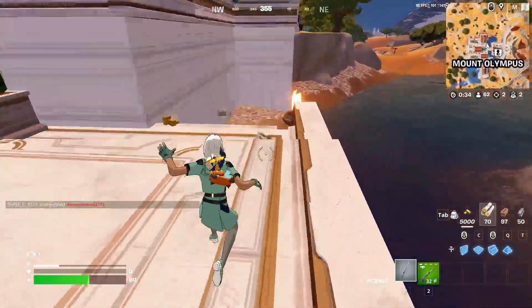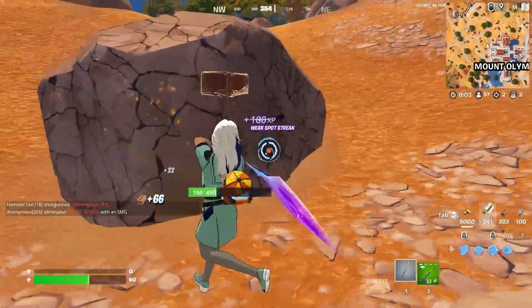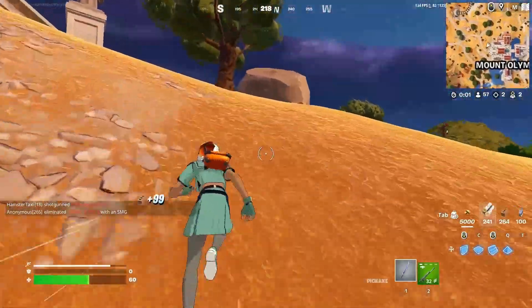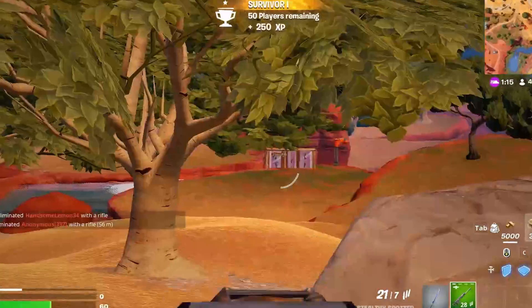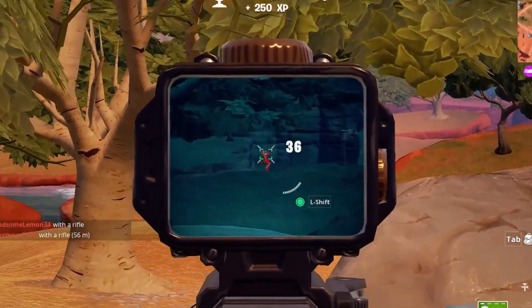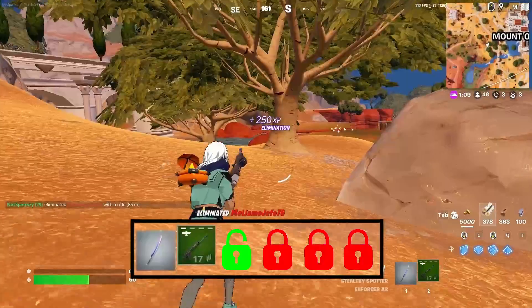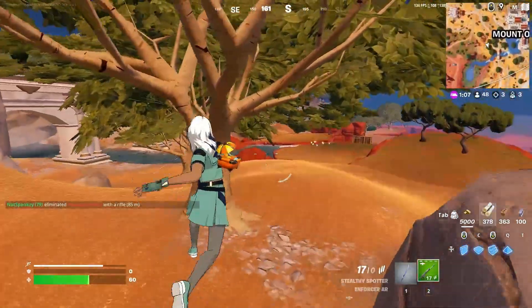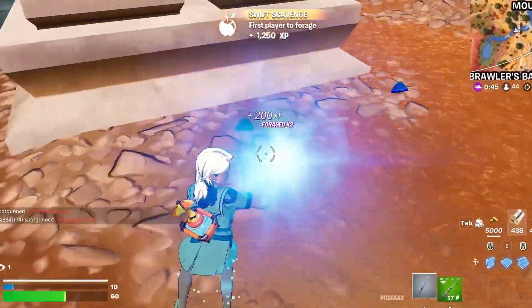I need one more elim and then I unlock my next slot. Need a bunch of mats so that we don't die because we can't take any hits right now. This next slot has to be another AR. Three kills — there we go.